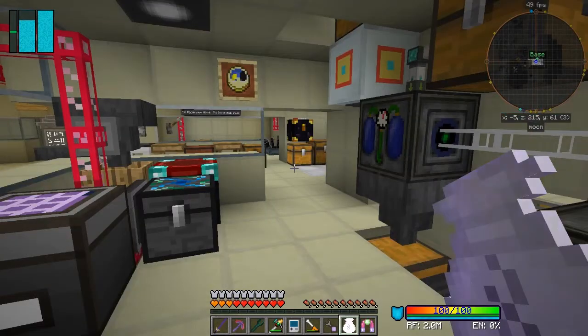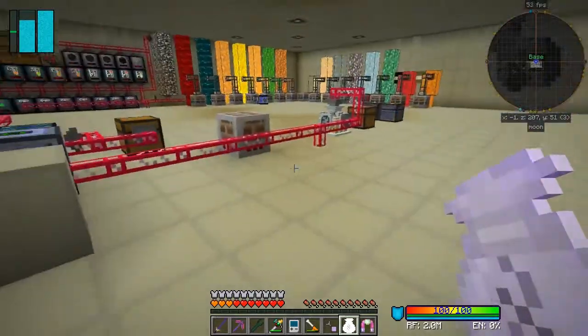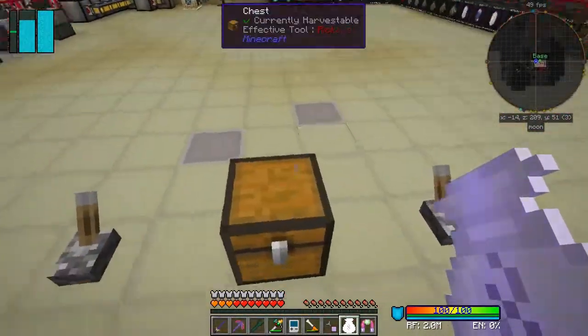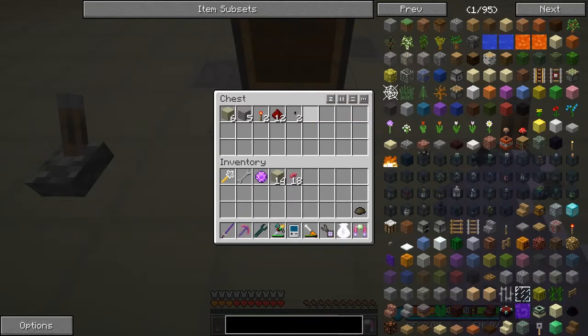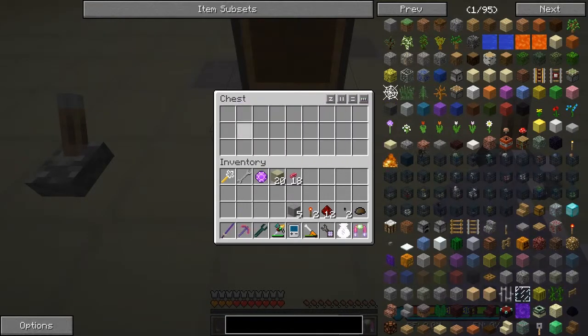Let's have a look at that first. The RS NOR latch is basically a memory. I've got some scrap, some level emitters, some redstone torches, and some blocks.